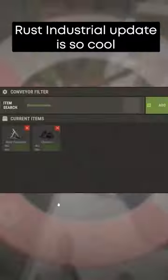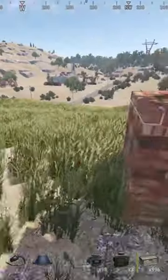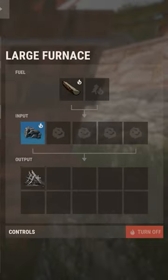Rust industrial is so cool. What I've done is set a limiter on the ore and on the wood. What that creates is basically your furnace at all times will only have three wood max, which is just enough for it to stay on, and seven ore max. This makes it basically impossible for any compound hoppers to effectively steal your metal frags, ore, or wood, because there's just not a lot in there.